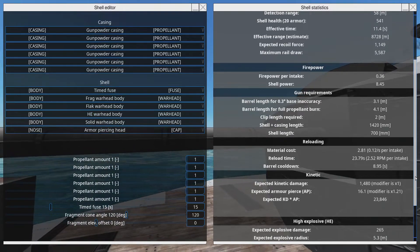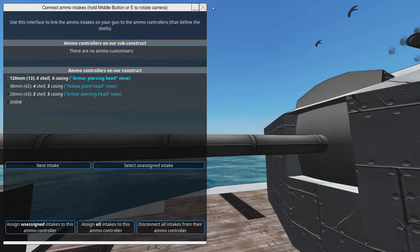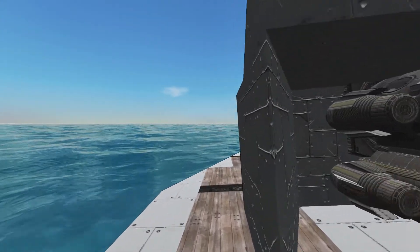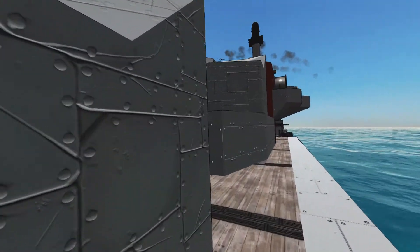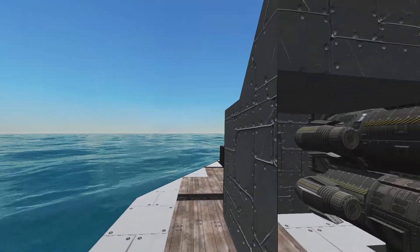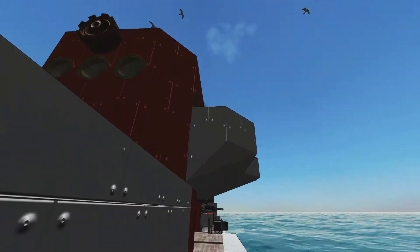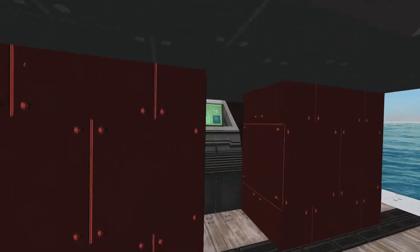Importantly it also has a flak round — a nice little flak with frags and a timed fuse element. Each of the guns in their pairs — two on the front and two on the rear — one gun is set to fire just after the range and one just before the range, so hopefully we can straddle the target.